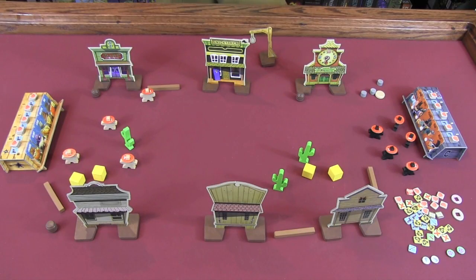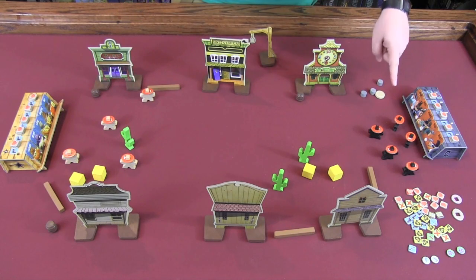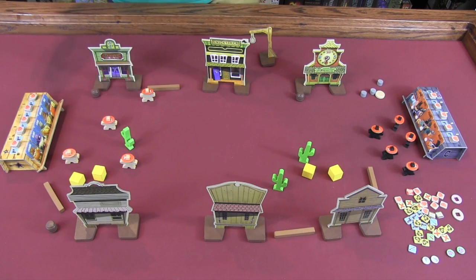Here you can see the components and setup for the first scenario of Flick'Em Up, where we have the outlaws outside of town who are coming in to kill the lawmen set up over here. You can tell these are outlaws because they're the black figures — they make them bad for some reason — and the good guys are in white. Just classic good versus evil, black versus white.